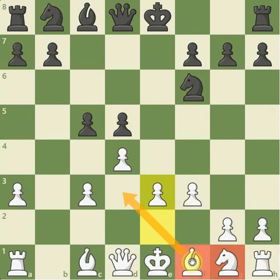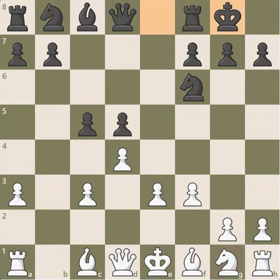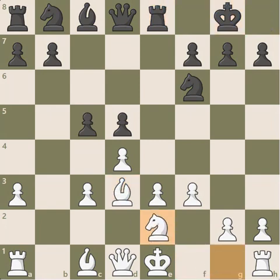Now Carlsen decides to lock down the pawn structure with c4 — an interesting decision. It looks kind of good because the bishop can't go to d3, which would be the best post. Now it's got to go to e2, not so active there. This bishop isn't so active either. But the computer doesn't really like this move all that much — you'll notice it puts two pawns on the same color complex as Carlsen's remaining bishop, which is not ideal. According to the engine, better here would be to just castle, allow bishop d3, and then play rook e8 and develop normally, maybe b6.